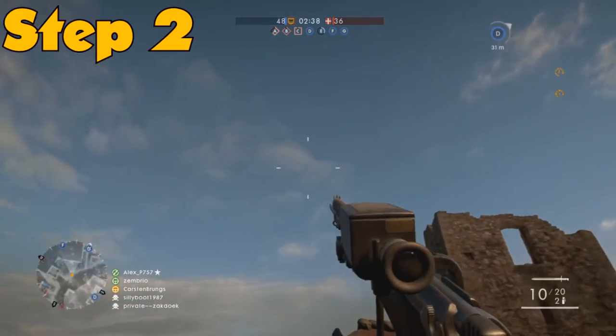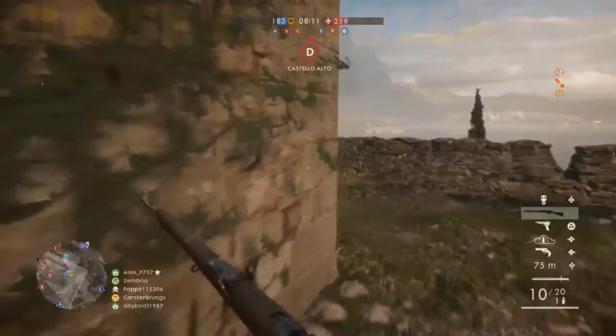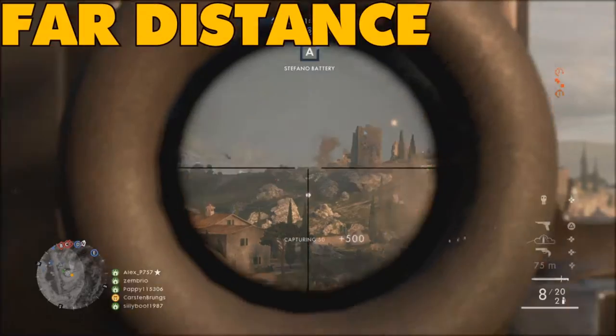Alright, now we're getting into step 2 — identifying what type of sniper you really are. You can either be a close quarter sniper engaging directly face to face in certain areas, or engage from a far distance.